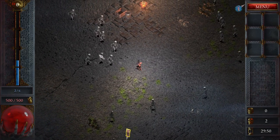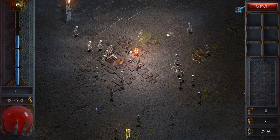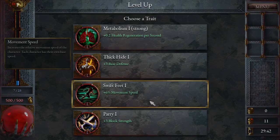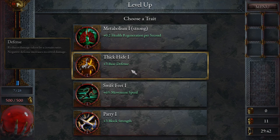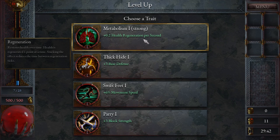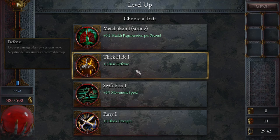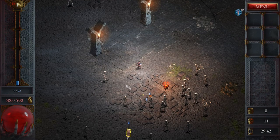We've got something down here I should probably go for. Can we break open boxes? Looks like we can. Is that food? Let me look at our traits — health regen, base defense, movement speed, block strength. We can parry. We've got full life at the moment, and I did take a hit, so I guess we've got some health regeneration. Let's go with movement speed to start.